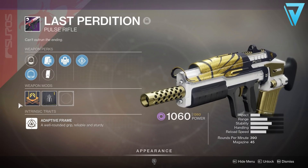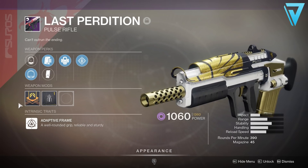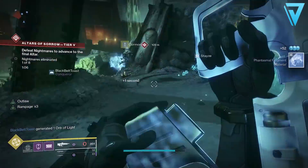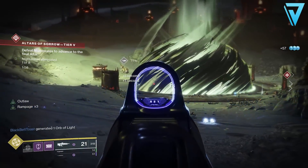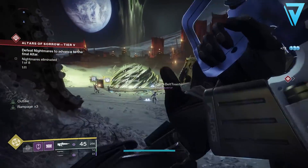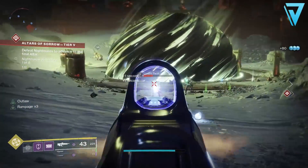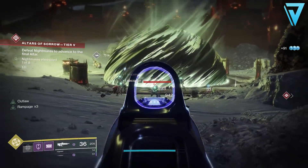The next weapon is the Last Perdition — a legendary energy pulse rifle with an adaptive frame, so it has a well-rounded, reliable grip. This one is a world drop, so you can get it from most sources: engrams from Master Rahool or Crucible tokens from Lord Shaxx. Adaptive pulse rifles haven't been in the best place recently — they have one of the lowest time-to-kills in Crucible — but there's potential for sandbox changes ahead of Season 12, and there are still amazing perks worth chasing so you have a god roll ready if buffs arrive.